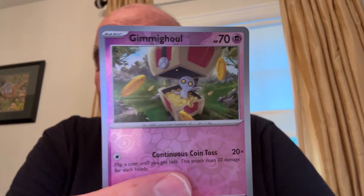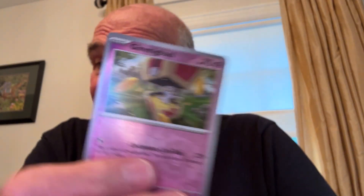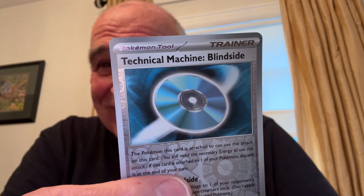Gimmighoul — which, to me, is a mailbox. But this one's open and there's a monster inside with a lot of money. I never saw it open before — that's pretty cool. Technical Machine Blindside — looks like a CD. Pokey CDs. And Zacian — it's a nice holo. Wow, not bad. Pack one done.